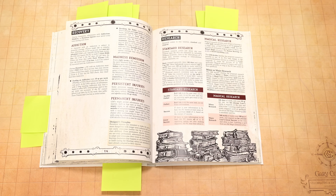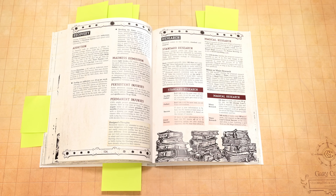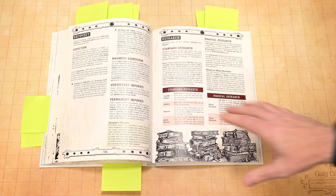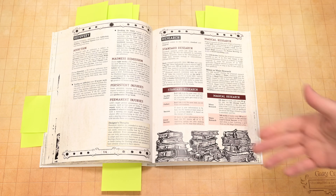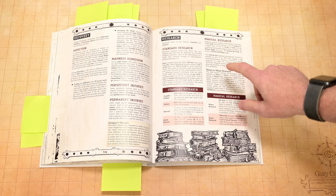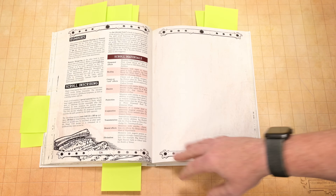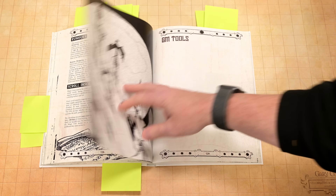You've got pets, monstrous pets, and ways to make potions — there's probably not much you're looking for in a game that's not in this one. We have persistent injuries, possible addictions, and madness. There is a whole section on madness and the author goes into it — if the table's not comfortable using that, you just don't use it, it's extra flavor. It talks about how if you see some kind of terrible thing and it makes your mind go, you can recover from it with rest. There's also magical and standard research. You'll probably notice blank pages here and there because, again, this is a playtest version.